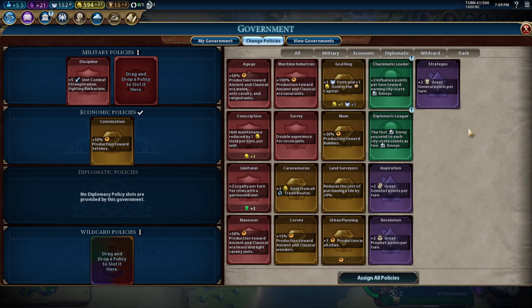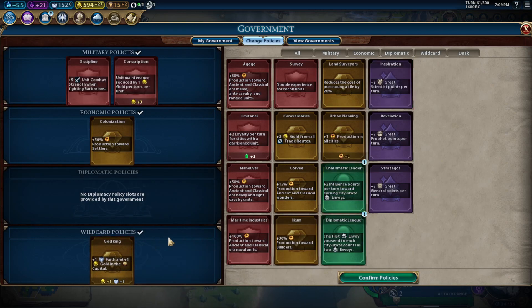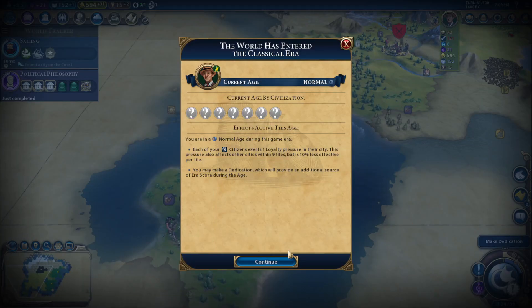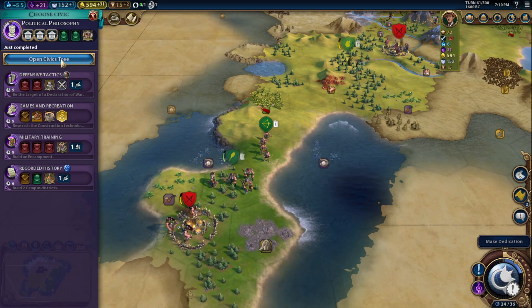And I guess we'll just get some extra cash and then we'll go God-King. I'm going to go with Oligarchy at a normal age — triggering our Eureka. Inspiration — New Specialty District. War Declaration. Construction Tech. Build an encampment. Build two campuses.